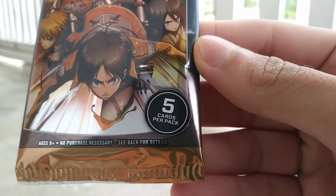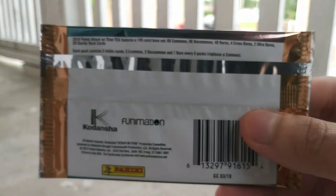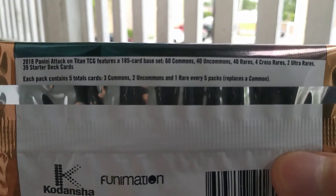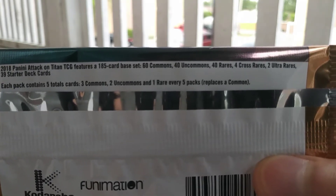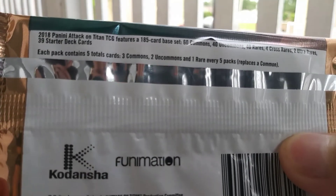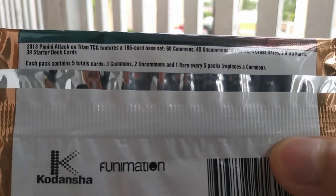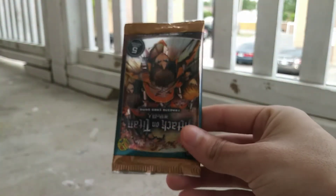Five cards per pack. Let's look at the odds. The pack features a 185 card base set: 60 commons, 40 uncommons, 40 rares, four cross rares, and two ultra rares. Each pack contains five total cards — three commons, two uncommons — and one rare every five packs replaces a common.